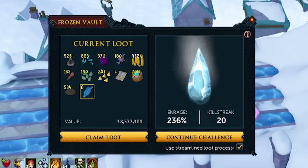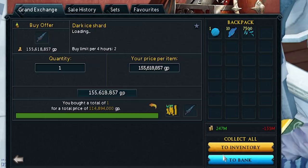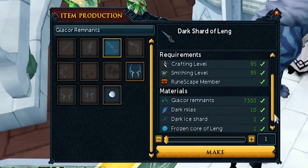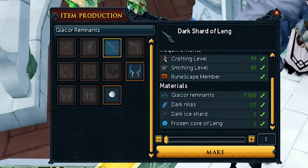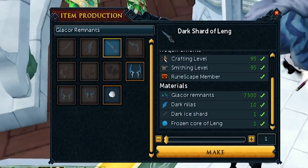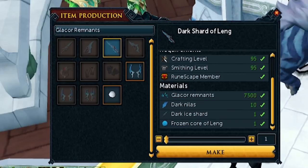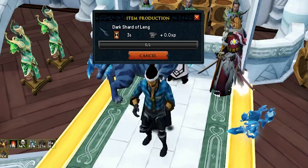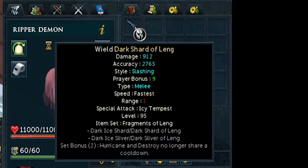Let's claim that and make the best melee weapon in the game. I have to buy the tier 85 because I don't want to waste five of my Dark Nihilus on making it since it's taken me long enough to get them. The main hand bolt for 114 mil, which is completely fine. Now it's time to make the tier 95 main hand. The reason I'm making the main hand first is because the spec is tied to the main hand. I'll make the offhand when I get the rest of my Dark Nihilus to go with my second core. There it is - the tier 95 Shard of Leng.